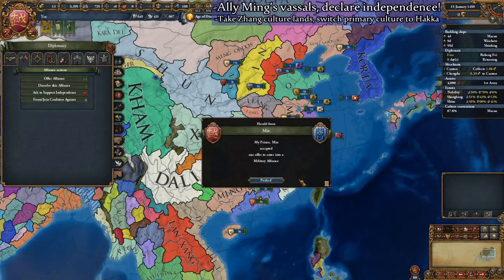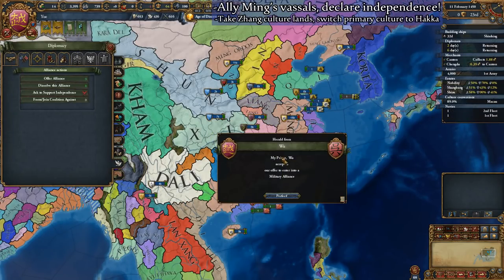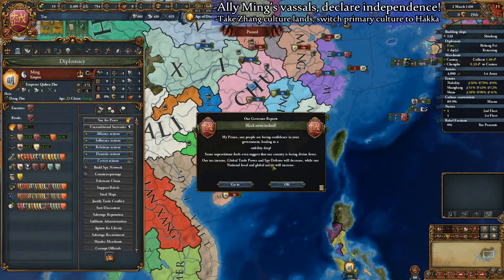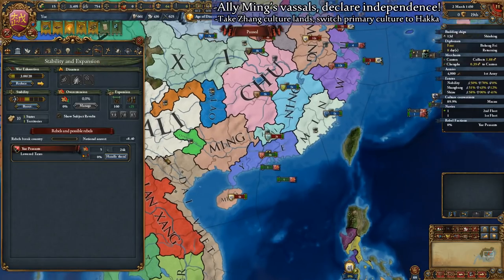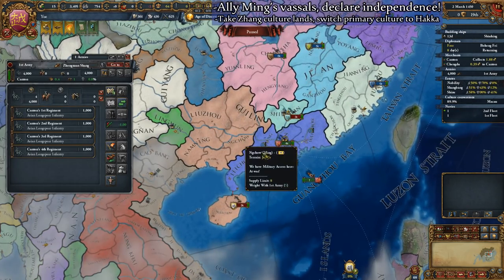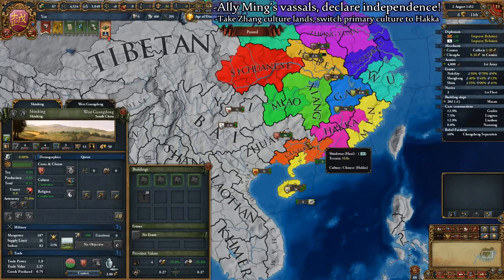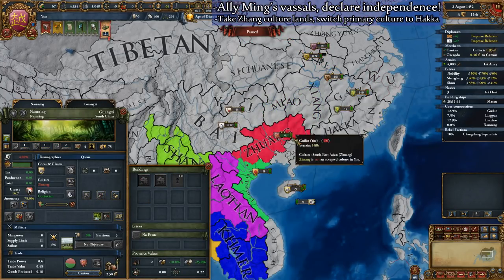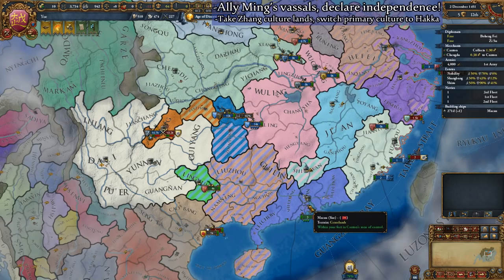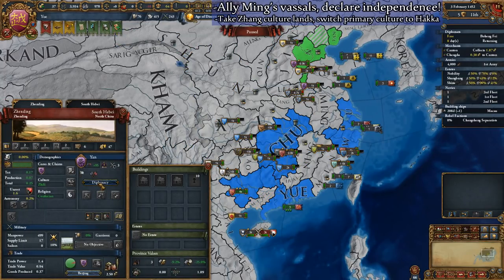Go ahead and ally every large Chinese nation, especially those that border you and those that border Ming's capital, Beijing. It's okay to go over the diplomatic limit for this war, as we can remove our numerous alliances afterwards. Declare an independence war and boost your stability to zero. This war should only take a year or two, as we will heavily outnumber Ming. The only thing you need to occupy are the Zeng-cultured lands to your immediate west, as we will need at least 20 development of Zeng territory to form Lan Fong. With Ming's capital occupied, sign a peace that guarantees your independence and all of Ming's vassals' independence, while also taking the Zeng territory.